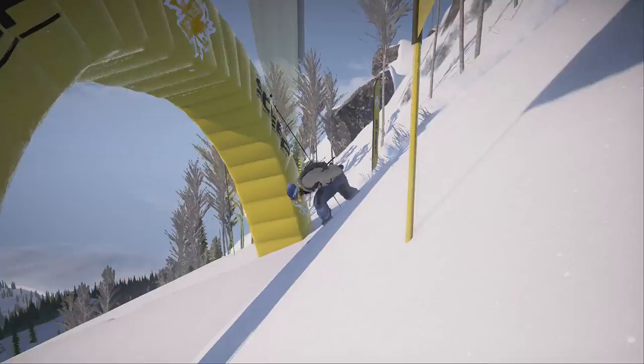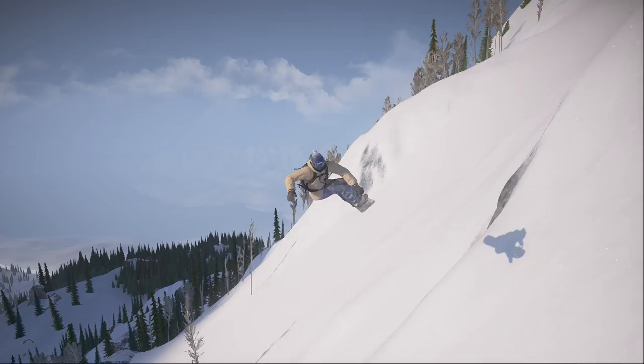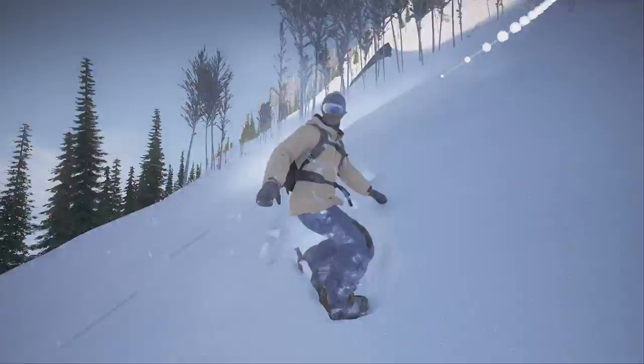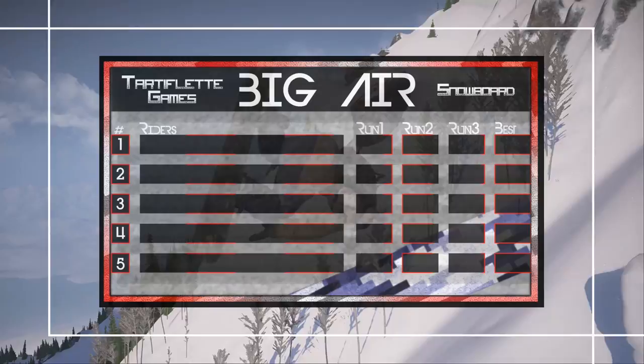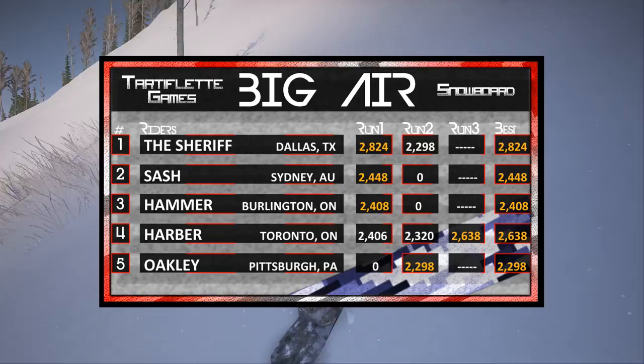Moving right along with Harbour's third and final run of the day. Late tuck on that one with slow rotation, but it might just work — that's going to be a quadruple front 1900 nosegrab tweak. That was a clean run and a mouthful of a trick. He's doing a lot in midair, freezes up a little bit, and then sticks the landing quite solidly with a little hand in the snow. That was poetry in motion, and he is going to better his first-run score — looking at 2,638. That should get him right up around second place.